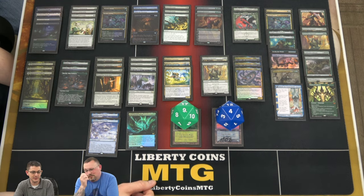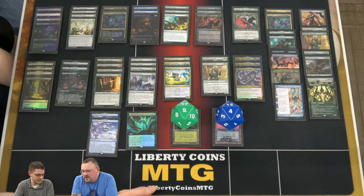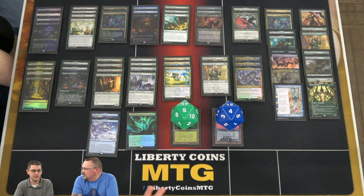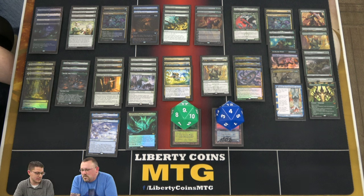We're going to do a deck tech video for this Simic brew that he came up with. The Simic ramp. It's more ramping. There was a comment that said I think Garrison's favorite colors are Simic, and that's absolutely true. And his second favorite colors are Simic with a splash of something — red, usually. So we're going to go ahead and go over the deck list, the cards, and then Garrison will talk about how the deck flows.